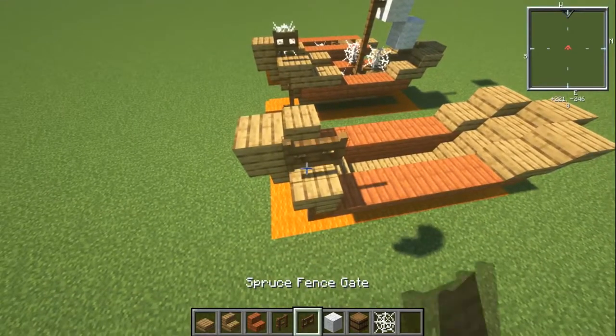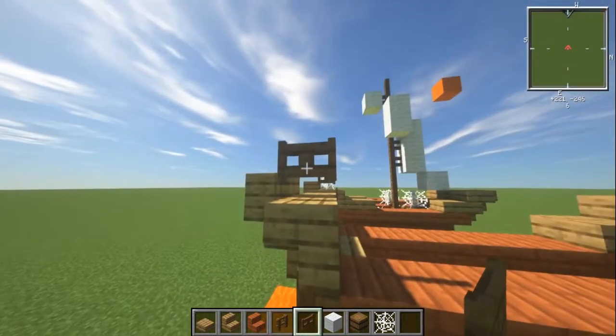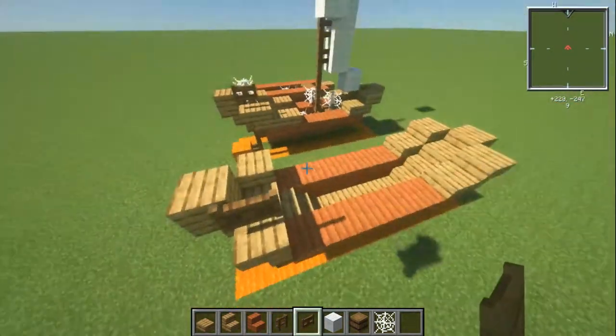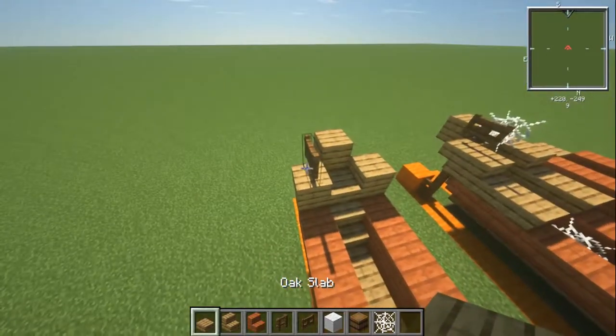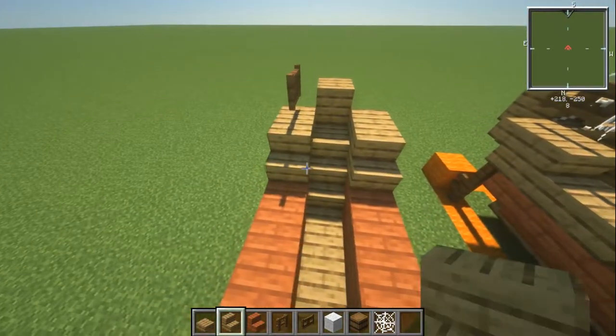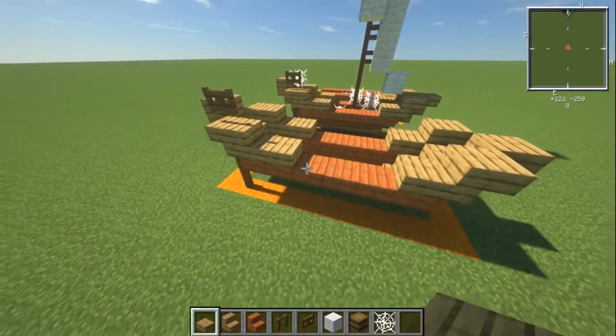We're also going to have the spruce fence gate here — this is the way they would actually steer it. Imagine the stick goes all the way through the middle of this, all the way down, and then they can kind of turn it. It's Minecraft, I've done what I can do. Put in a stair here and a stair here on the sides of those, and then a slab on the two sides.